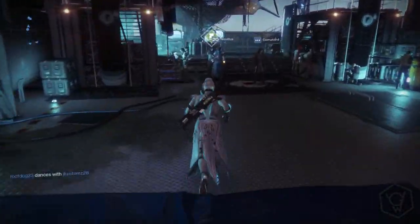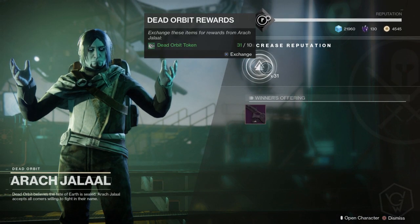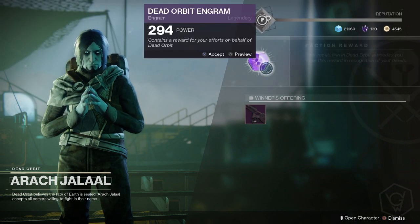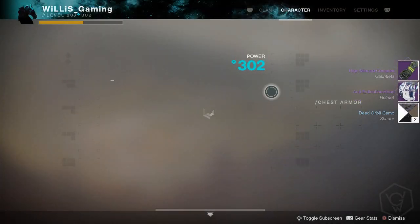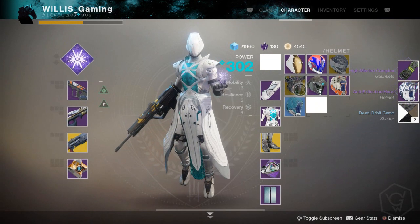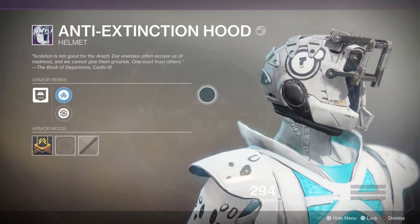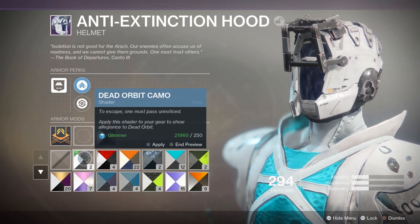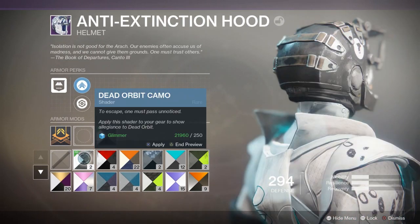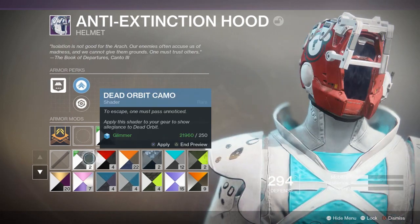I think this will be enough tokens to level him up — maybe 30 or 20, we'll see. If you don't do the exploit you'd have to do at least like 10 lost sectors total. We got a helmet — a faction helmet. I don't like the look of this helmet at all, they put zero effort into it. It's just the Destiny 1 helmet. I also got a Dead Orbit camo shader, which is pretty cool I guess.